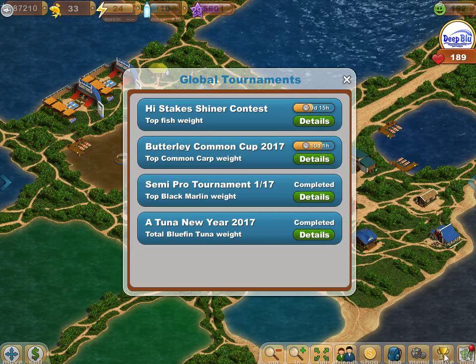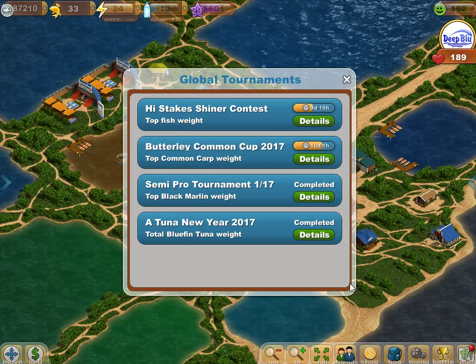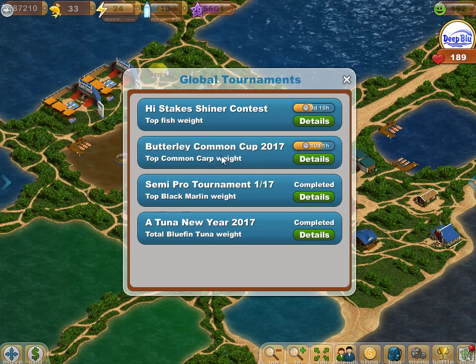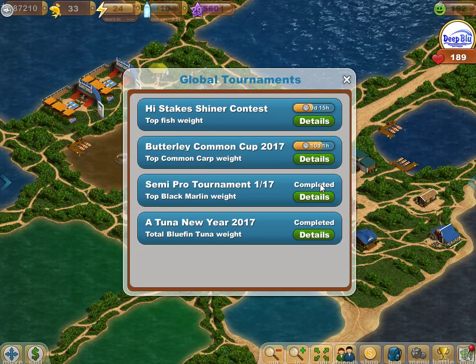To find your global tournaments, you're going to click on Battle at the bottom right-hand side of your screen. It'll bring up this menu here to show you what tournaments are available for you. These two are still open — you see the timers here — but these two had already been completed.